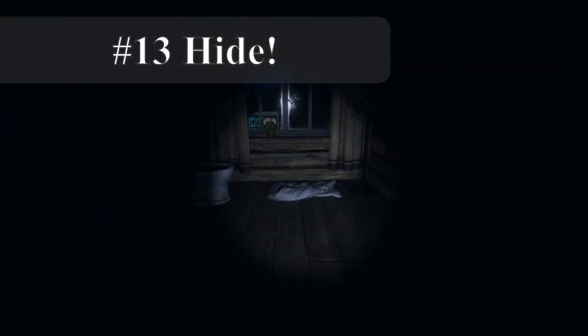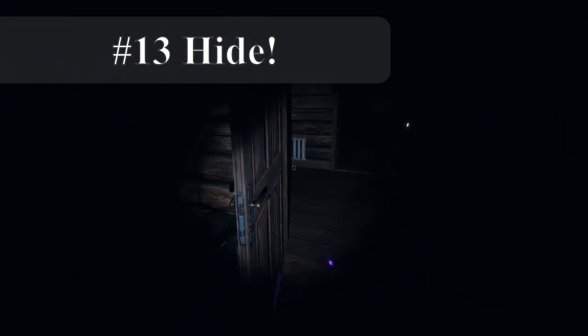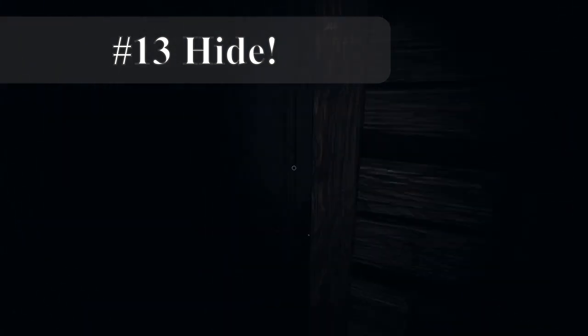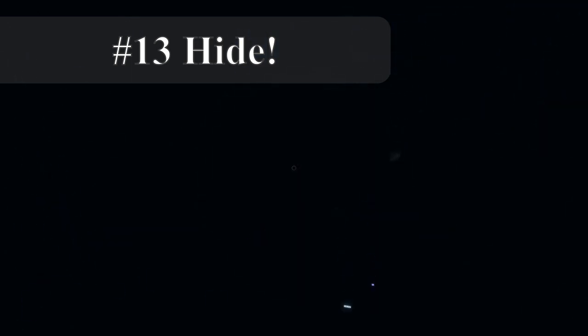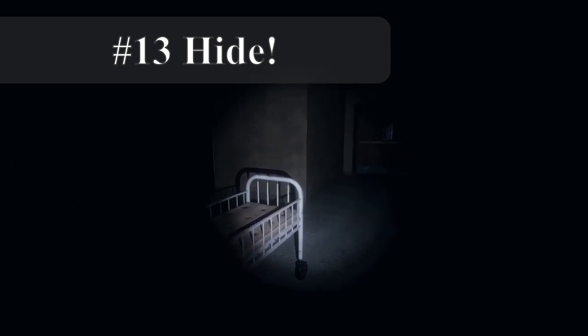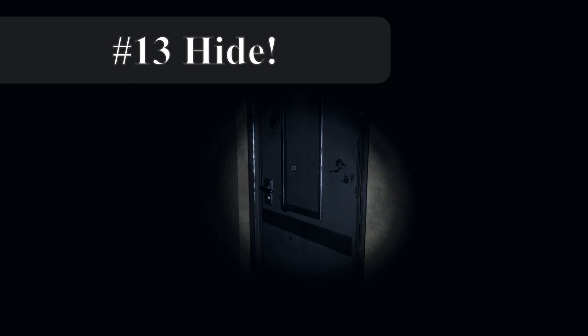Thirteen: hide. When a ghost hunts, it works based off of sightline. The best thing is to find a room, close the door behind you, and get as far off to the side of the door as possible. Lockers and closets can serve as hiding places, but are the least safe. Wraiths do not see doors to rooms, closets, or lockers, and will walk through them as if they don't exist. Only once a Wraith is fully ruled out are these places safe.